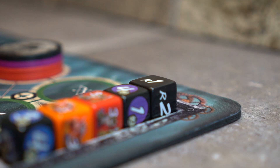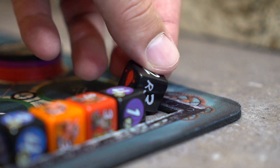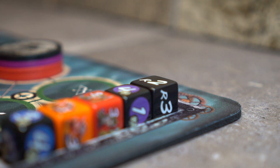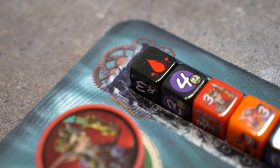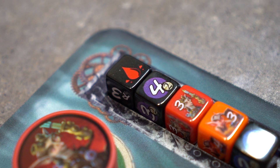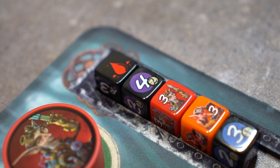Once a round is over, the round die switches to the next. Rounds end once all units in the initiative meter have taken their turn. After round 5, fatigue sets in, and each unit on the battle mat loses 1 HP at the beginning of each round.